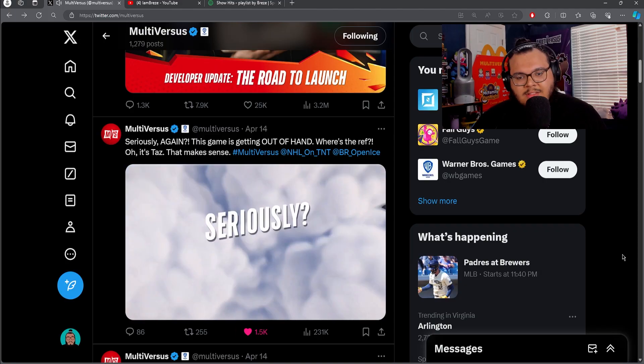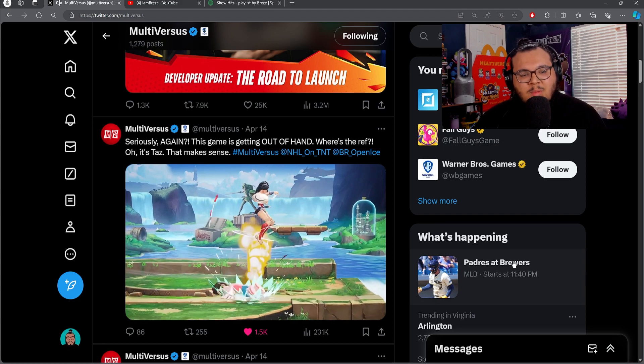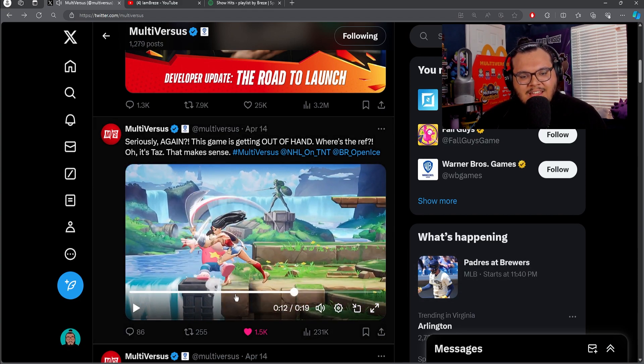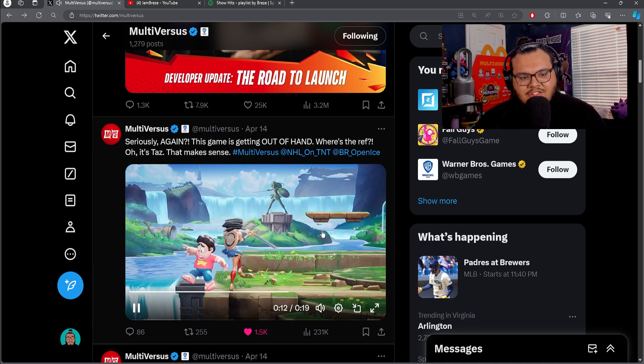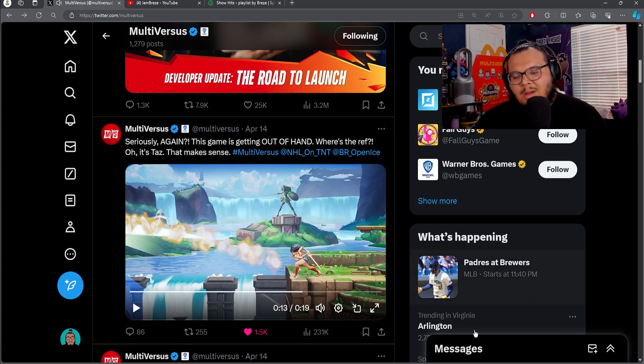This last clip doesn't really have a parry — it's Steven versus Wonder Woman in neutral. This pretty much shows off the dash attack that Wonder Woman has. Dash attack, right there — that little slash right there. I feel like Wonder Woman is really going to dominate the game.